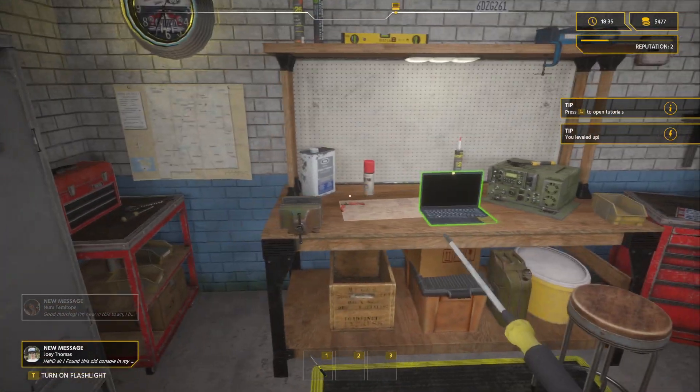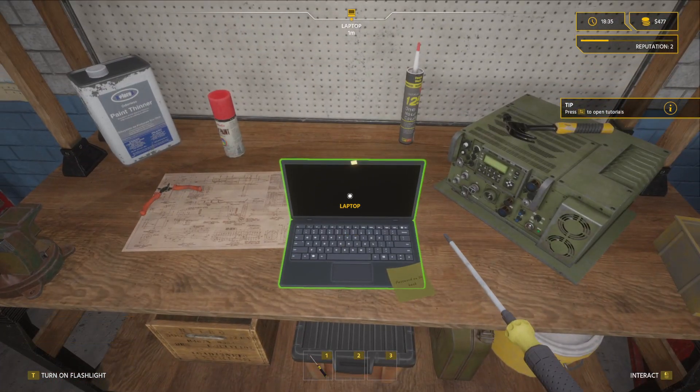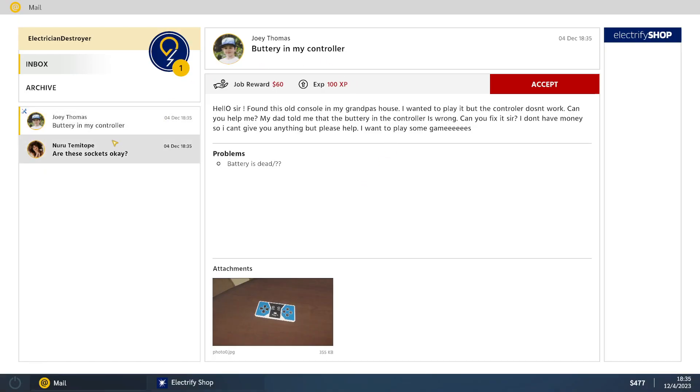Who is this lady? Good morning, I am new. We're getting all kinds of jobs. Hello sir, found this old console in my grandson's house. I wanted to play it but the controller doesn't work — can you help me? My dad told me the battery in the controller is wrong. Can you fix it, sir? I don't have any money so I can't give you anything, but please — I want to play some games. Wait, you want me to go there for free? Oh, I get 60 bucks. You know what, because we are gamers here, we're going to go fix the controller.